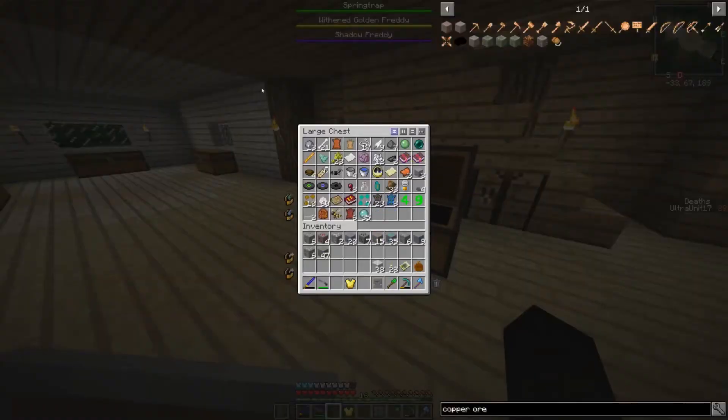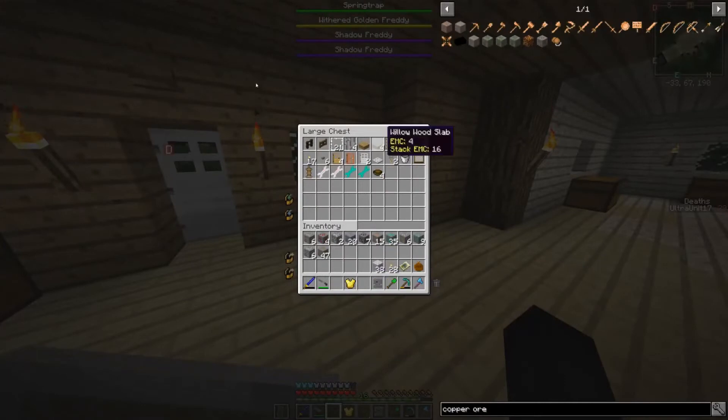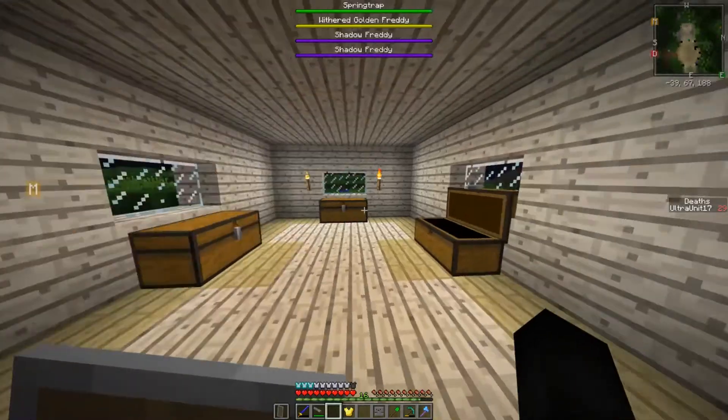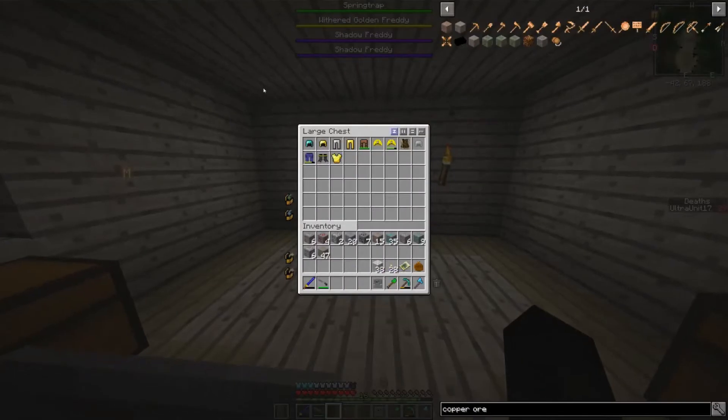I actually have a good bit of rails — I don't really use the rails much, I always say I'm going to but I never do. These bowls definitely would go over here because this is pots, machines, whatever. And then the chestplate goes there. And we're looking good.